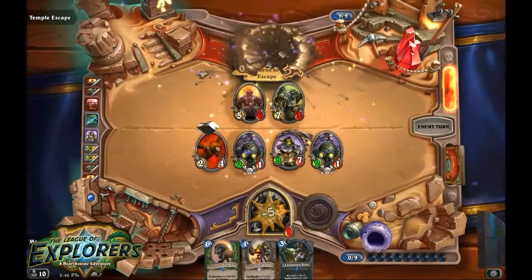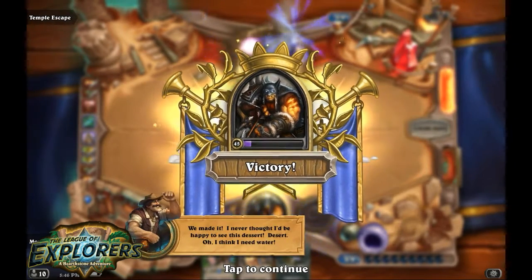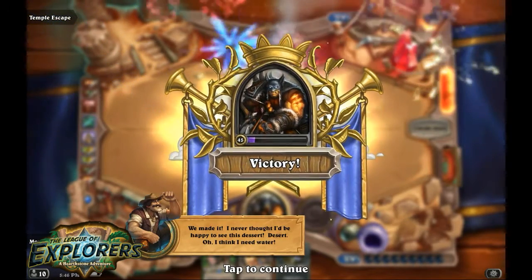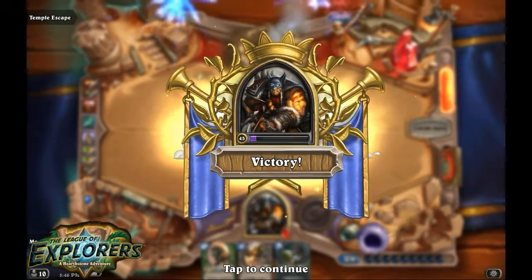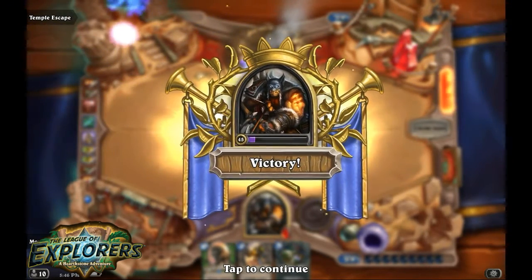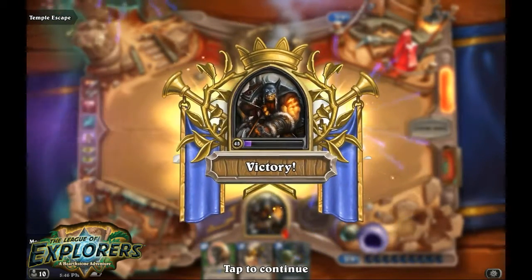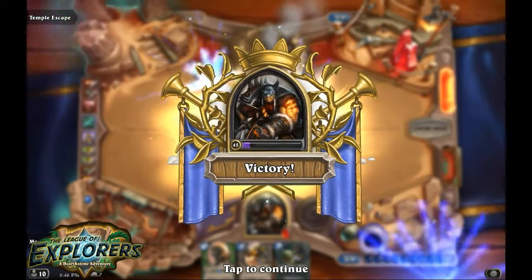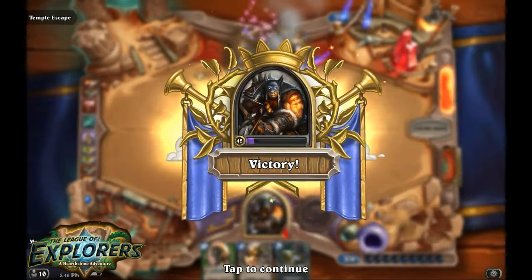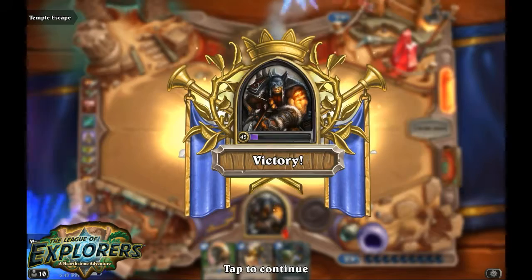I was scared there for a second — I was like, does it have something crazy it can do? So that one's pretty easy. If you have a couple of taunt creatures you can get into play — we only got one taunt creature — it's pretty easy to win. As long as you've got a couple of big bodies that can take out some of the minions and you're not taking too much damage early on, really easy to beat. So that is it for the first wing, guys. Unfortunately we've got to wait until next week for more. I'll be patiently waiting — once we get them I'm recording them and putting them up the day they come out. Can't wait to do it, guys. Thanks for watching, I will see you next week. Thank you.